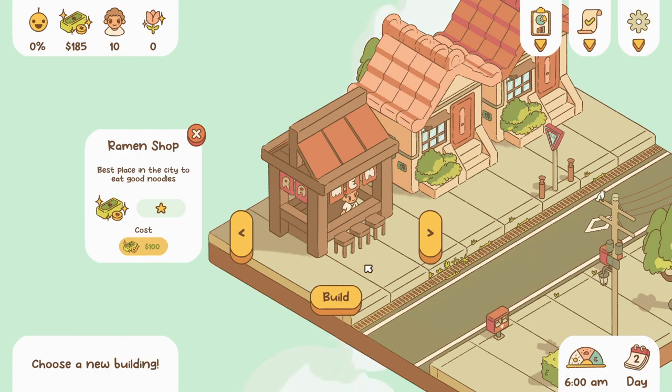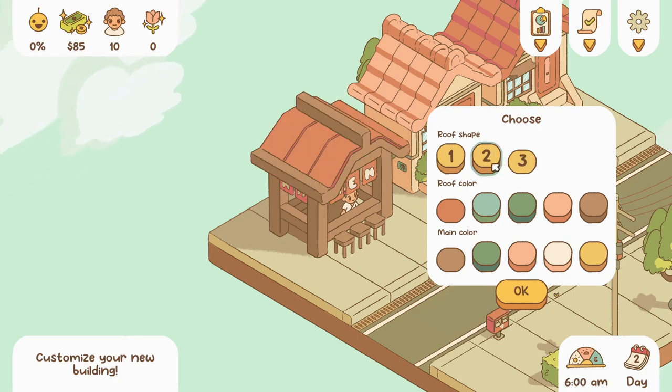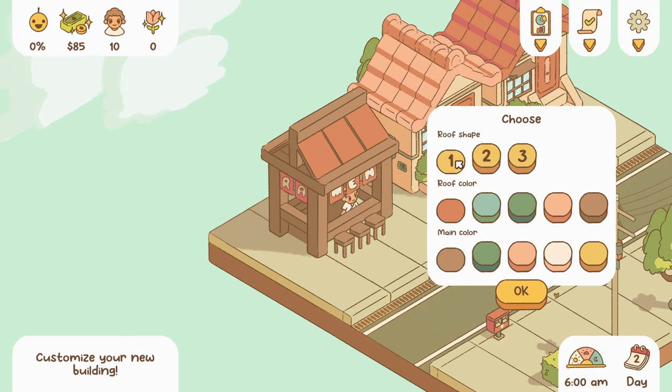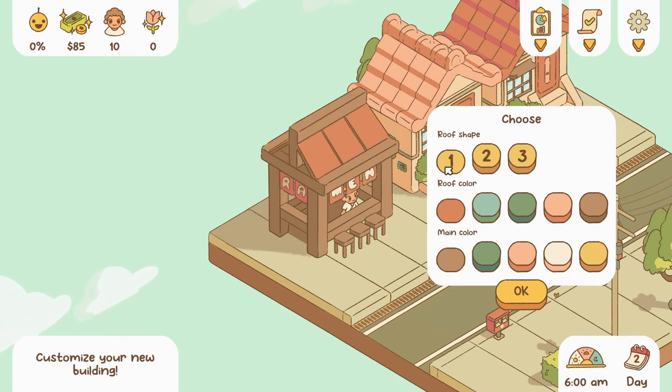Something new just popped up — that's the daily report. Let's build the ramen shop since we have enough money. Oh, I love this! I feel like this one matches the street the best, but this is also cute. I really like this green.